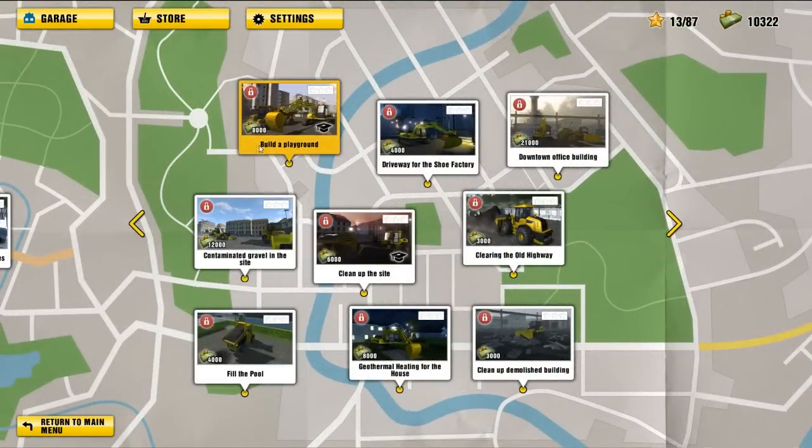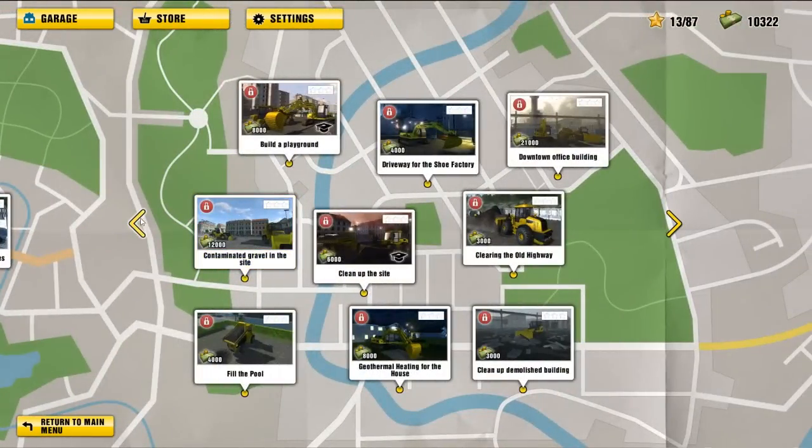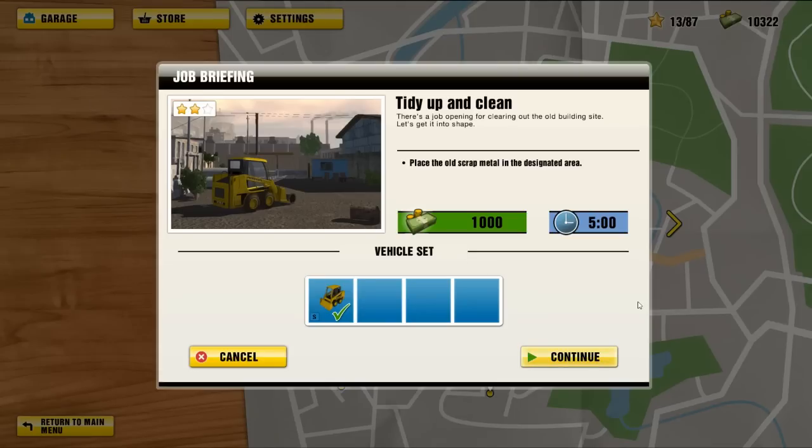Well, at least we've gotten a little bit further in the game. We can actually go into like a semi-town, I guess you'd call it. Nothing too major, but nothing too small either. So let's go with Tidy Up and Clean — we've got to tidy up and clean. There's a job opening for clearing out the old building site.